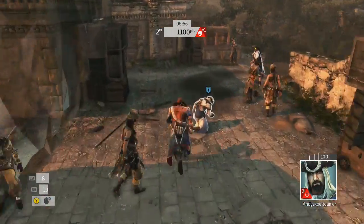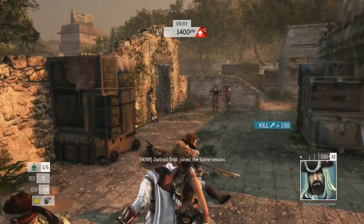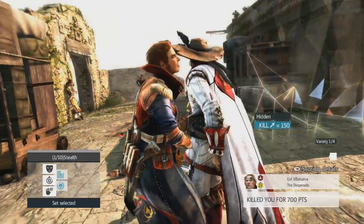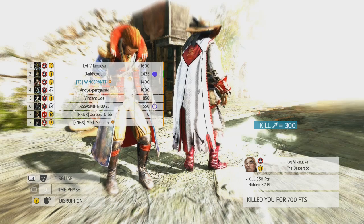I really should have gone through the Chase Breaker, but I decide I'm going to go for the Hit and Kill here — go for 300 points. I just move into a Blend group real quickly, and here I'm getting completely killed by Villanueva and Zorboid Orb joining the game.